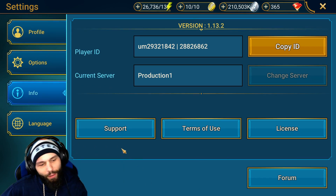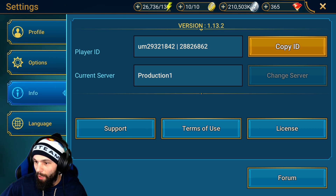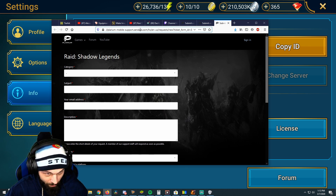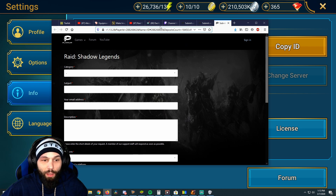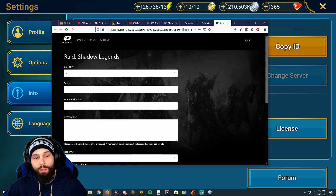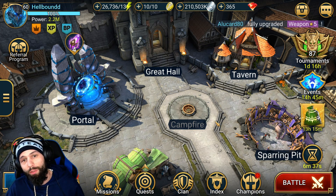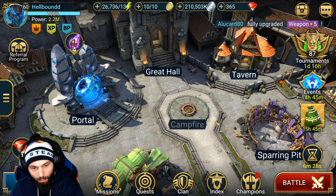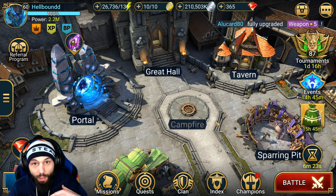If you go into the game, click on Info, and click on Support, it will bring you to this page. If you scroll all the way to the end, through all that stuff, you'll find deposits count. $18,450 was spent on this account. How sick is it that they have the amount of money you spent at the end of your support ticket? This is literally one of the most disgusting things I have ever seen.